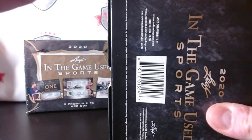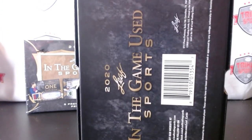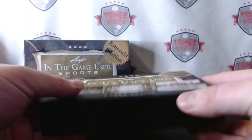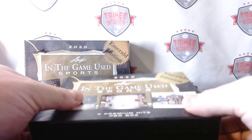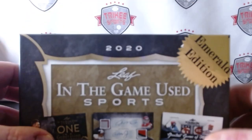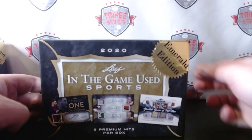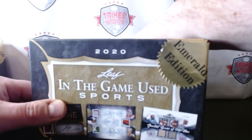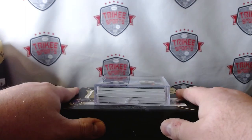You could pull Babe Ruth out of this, could pull just about anything. Could you get a Michael Jordan or LeBron with a Messi or Ronaldo? You could. All right, here we go — five premium hits. Let's open this up. They're just right out there, so we'll put this to the side, and then reveal each hit. They're in a box, but they're not sleeved up.